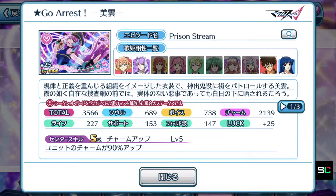Center skill, S rank: charm up. The unit's charm is boosted by 90%. The center skill alone indicates that Mikumo's episode plate is meant for a center position used for high score purposes.